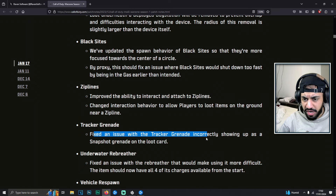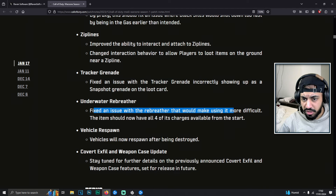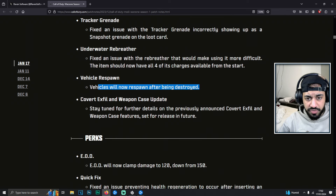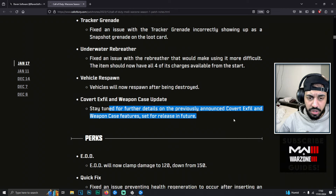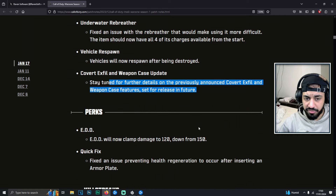The tracker grenade got a fix for incorrectly showing up. The underwater rebreather got a fix as well, and you'll now have four recharges available from the start. Vehicles will now respawn after being destroyed. Regarding exfil and the weapon case update, they haven't actually added the covert exfil into the main game mode yet because people don't want it there, so they're going to make a whole separate mode for that.